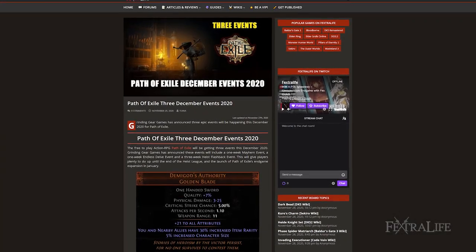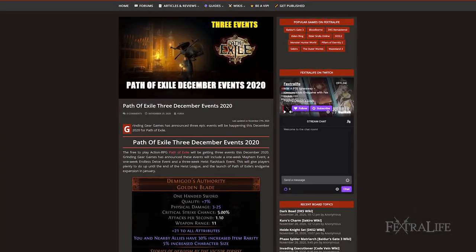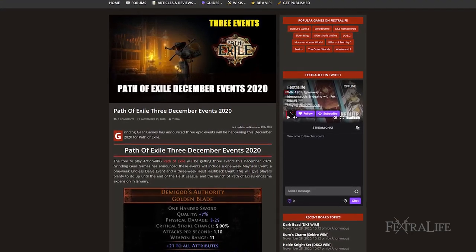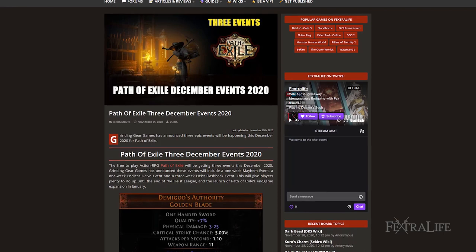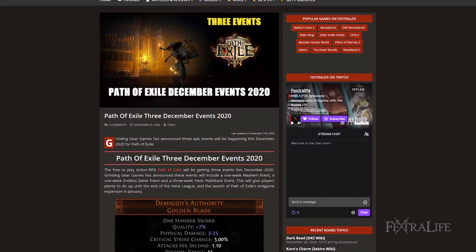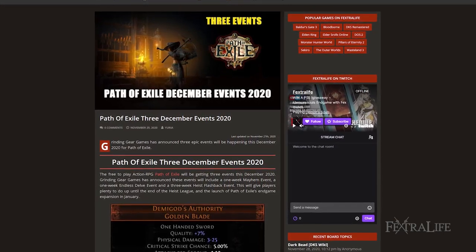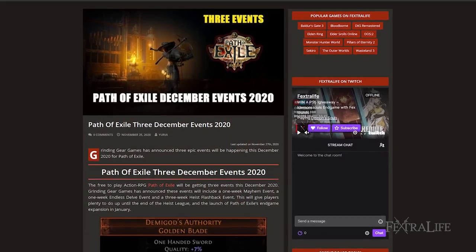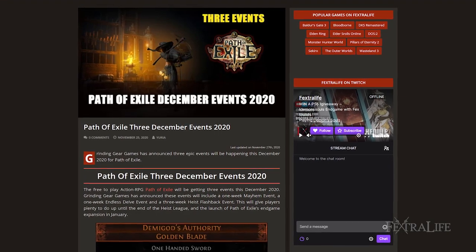The free-to-play action RPG Path of Exile will be getting three events this December 2020. Grinding Gear Games has announced these events will include a one-week mayhem event, a one-week endless delve event, and a three-week heist flashback event. This will give players plenty to do up until the end of the heist league and the launch of Path of Exile's end-game expansion in January.